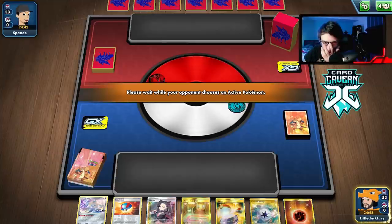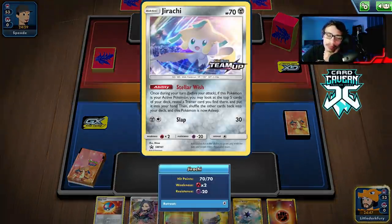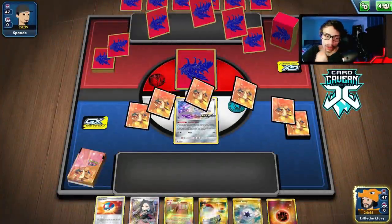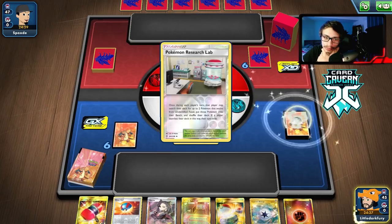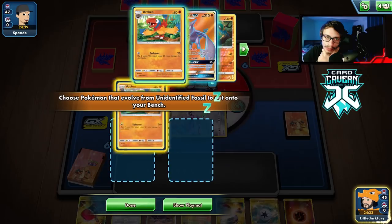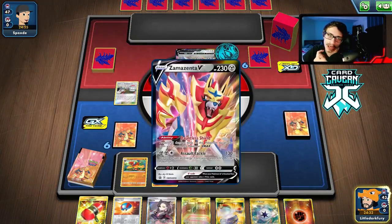We don't have the greatest hand to be honest. We're going to try to go double Jirachi here. There's a Zacian — could be a Luke Metal deck. There's a Research Lab so we'll just play the Research Lab and try to get the Archaeops in play. If it's Luke Metal, I don't think we can beat it — Luke Metal has too much HP.